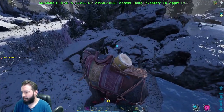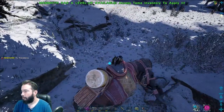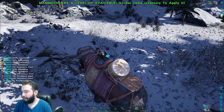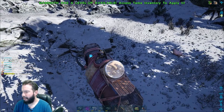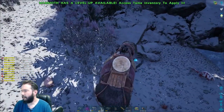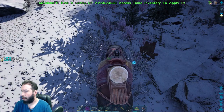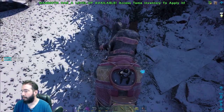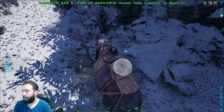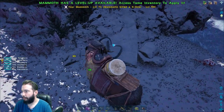It deals about the same damage as the normal swipe. So you can grab yourself a beaver — now, the things that you're holding can attack you back, so keep that in mind. Hurry up and die! Mammoths can collect berries and seeds and everything else. If I remember correctly, the stomp attack does a very large AoE.